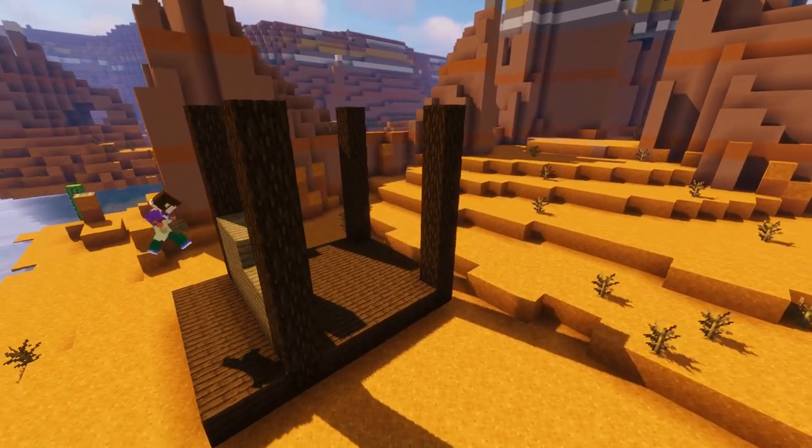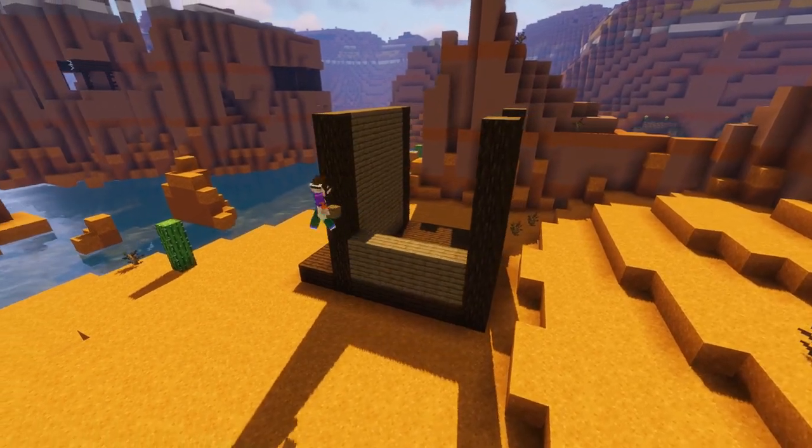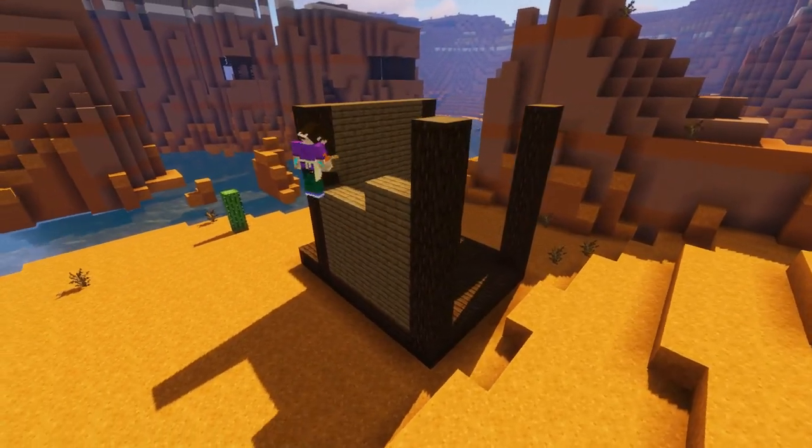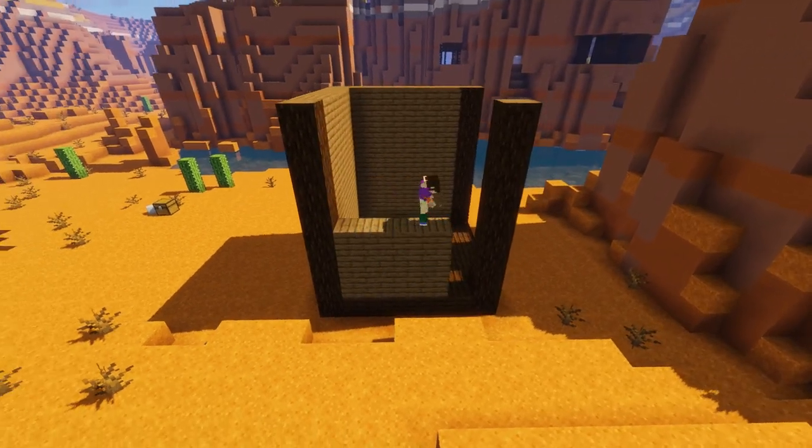Now we're just going to grab our spruce planks and fill in all four walls up to the height of our log columns. This house is probably the most simple of our builds, but would work great as a starter survival build in the mesa biome.